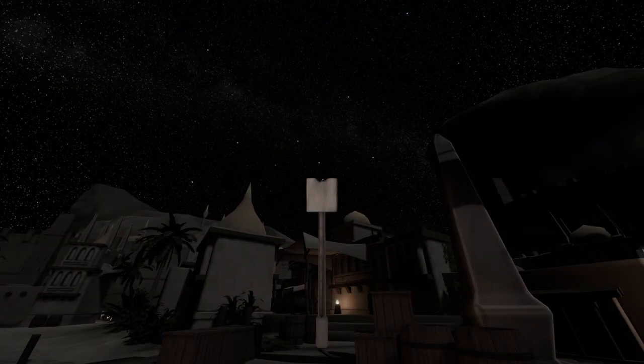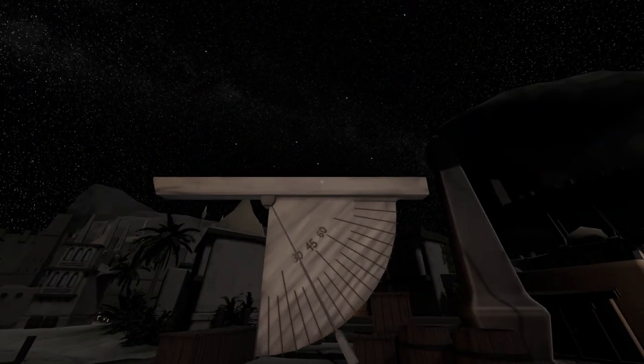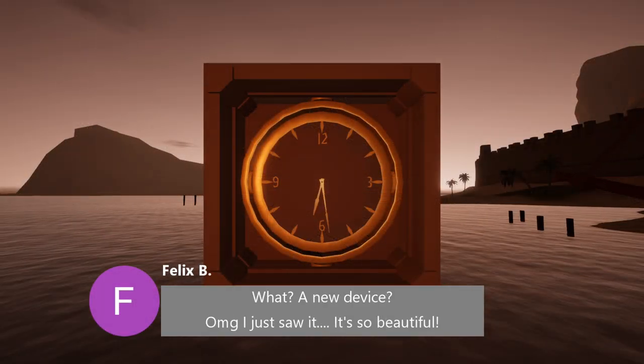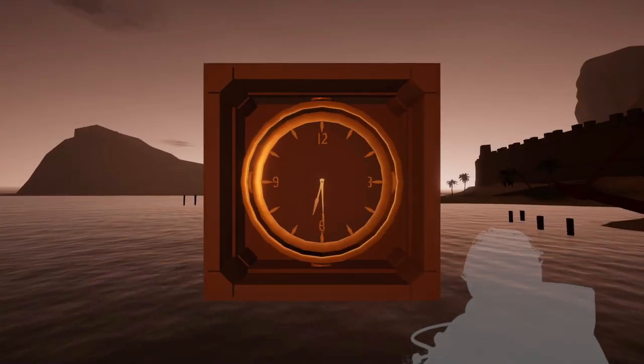By itself, the quadrant is only useful for determining your latitude. However, if we also have a chronometer, we can use the quadrant at specific times at night to determine our longitude. Video guides like these take considerable time and effort to make. If you want to see more guides like these, consider subscribing to the channel.